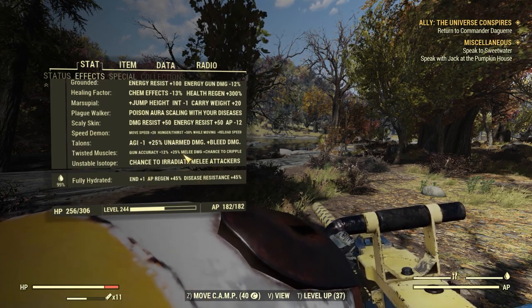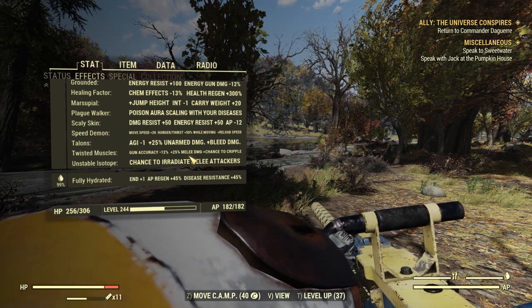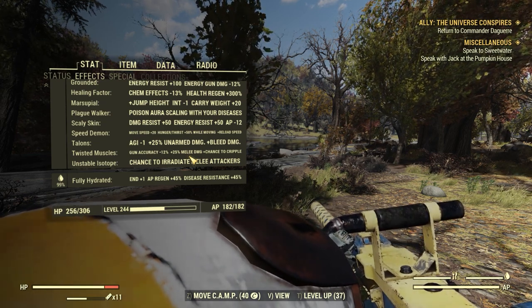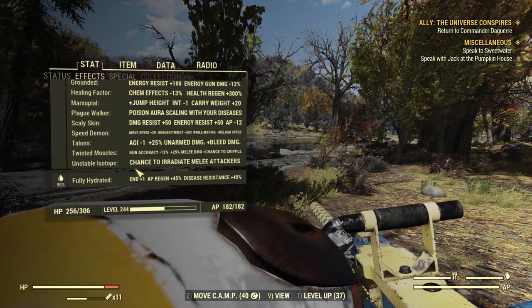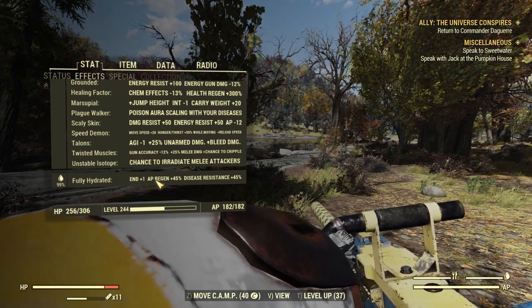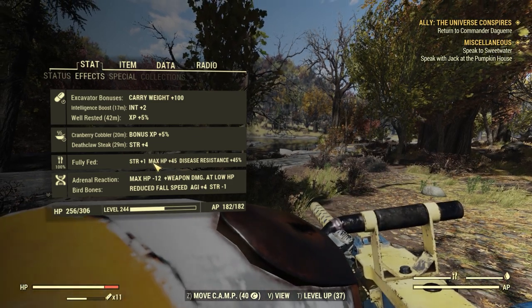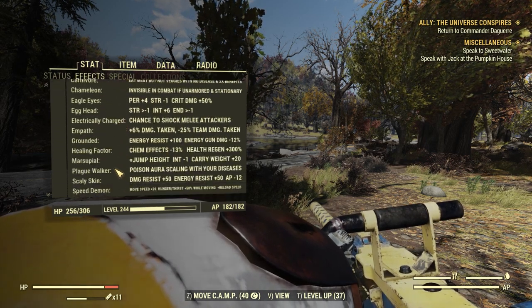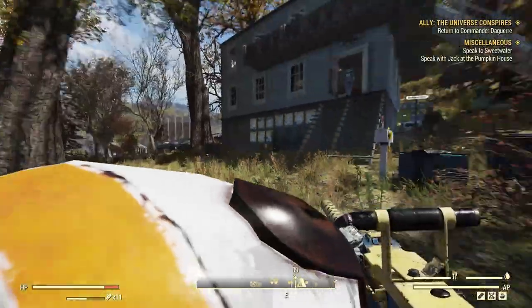The AP regen and Max HP +45 are really nice bonuses just from being fully fed and well hydrated. That's not really that hard to do in Fallout 76.